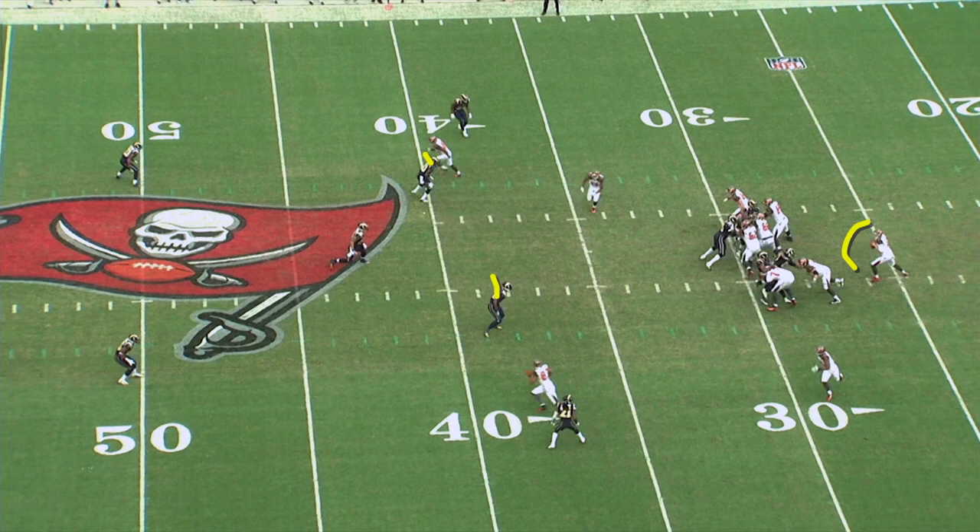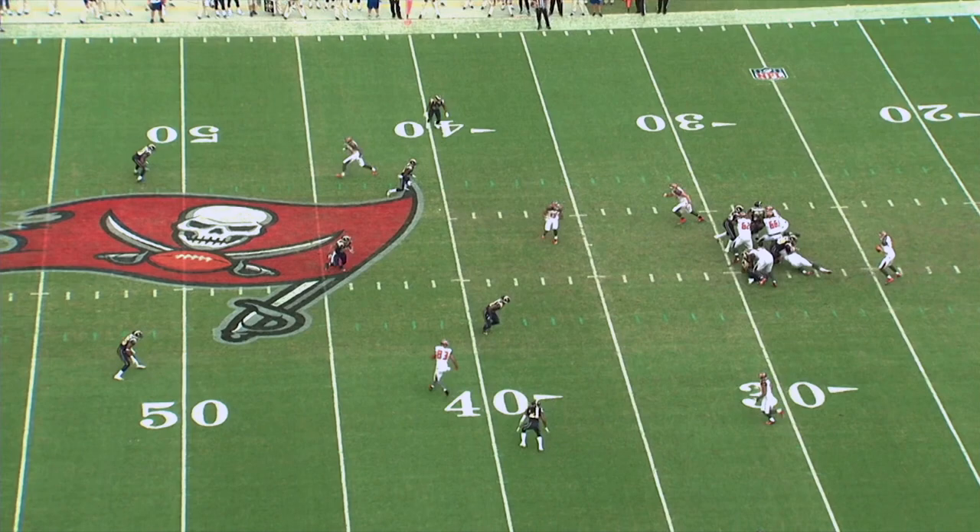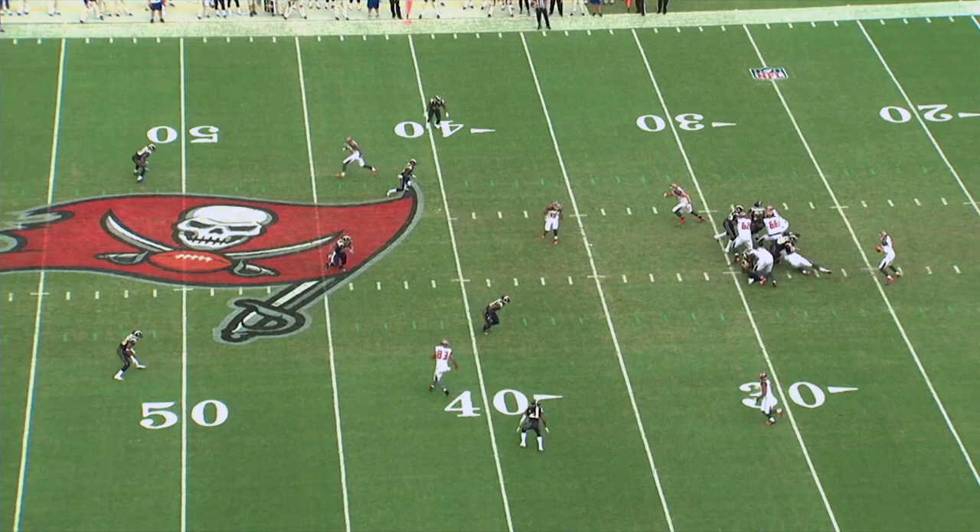The reason the Rams like to play this is because it gives their defenders the opportunity to keep their eyes on the quarterback — wherever the ball is going to go. You see all the defenders' eyes on the quarterback, and when the ball is released the defenders are able to corral the receiver and make the tackle. We know the Rams' number one coverage is man-to-man, but when they do go to zone, it'll be the Tampa Two defense.